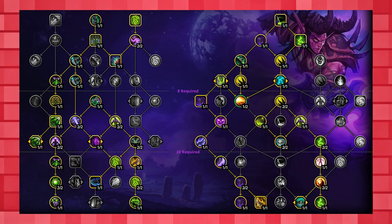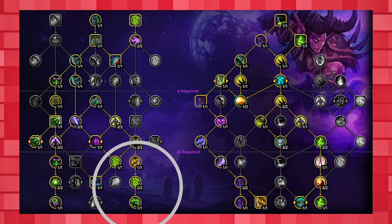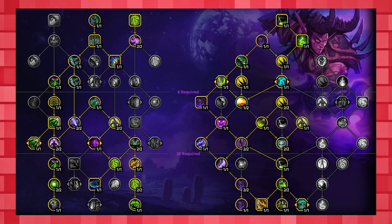Moving into M+, this following build is going to be your general build for almost any scenario and is your go-to M+ build, offering high damage and good survivability. It features the Fiery Brand talents on the right side for a strong mix of survivability and damage, while also picking up the combination of talents in the class tree that allow for an 8-second silence on a 45-second cooldown with Sigil of Silence. This build features amazing mob control while also providing great damage and survivability.